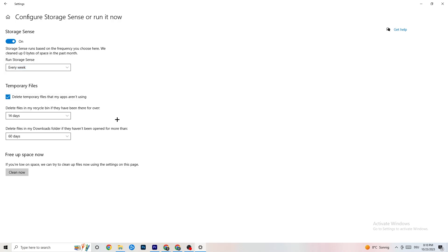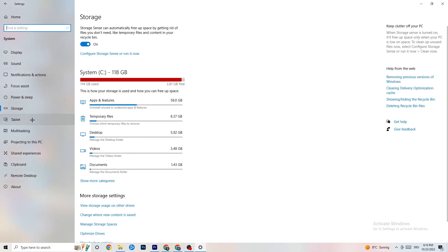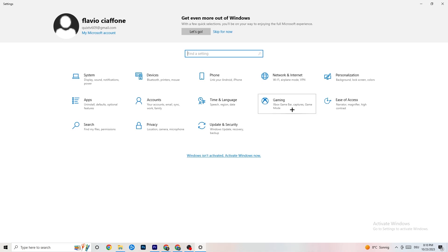Go to Storage in Settings, click Configure Storage Sense, and run it now. Click 'Clean Now' — it will clean every trash file currently on your PC. Go back to the main Settings menu and click on Gaming.